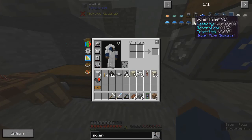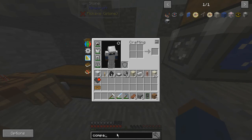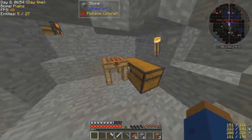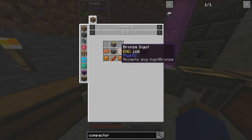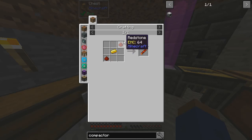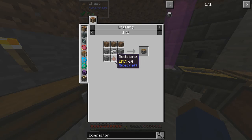Next thing I need is another compactor. I need iron and tin — got plenty of both. I also need copper gears, which is copper around iron. I need one gold for that too, and I need more redstone to make another piston.